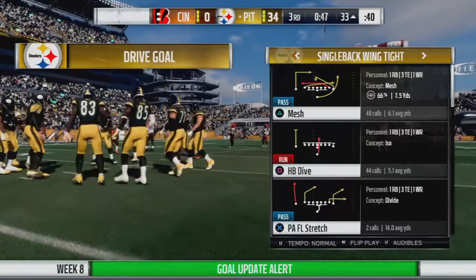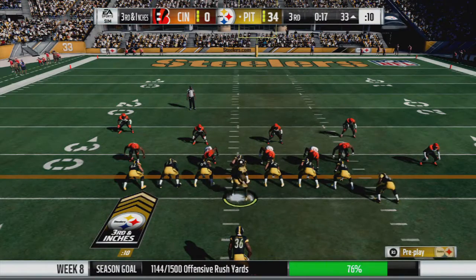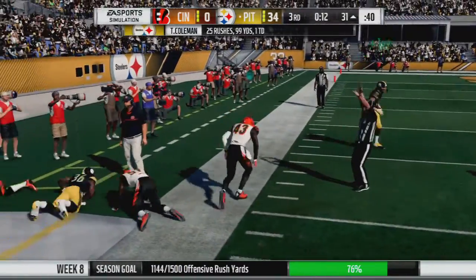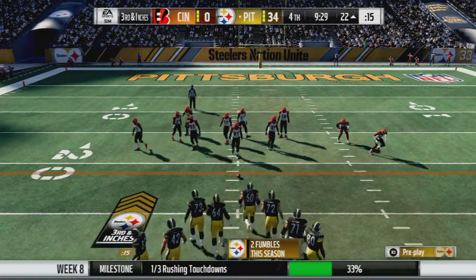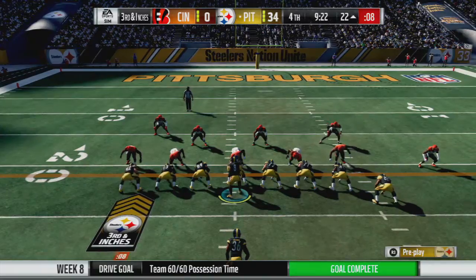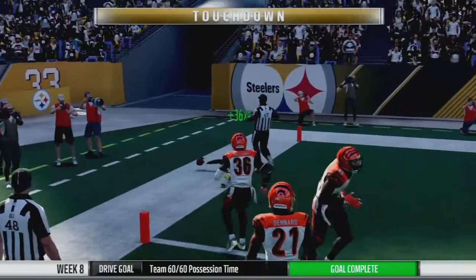We get the ball back once again — who needs defense? They're doing it all for us. 3rd and inches, Bengals stacking that side — let's flip the play. Bouncing to the outside, not a huge run but effective: 2 yards, first down. Bengals stacking the box — let's go for it anyway. Tevin Coleman — look at the blocking by the receiver. Touchdown, Steelers!